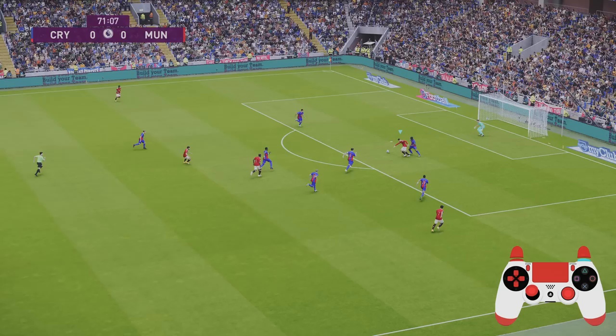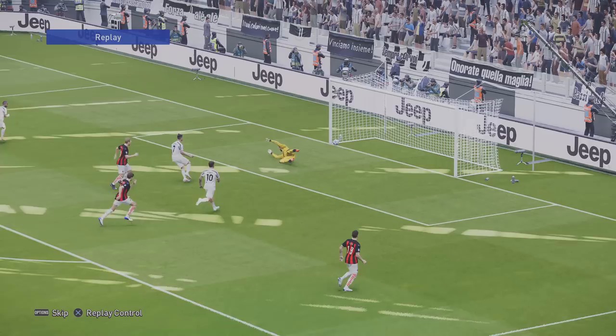When it comes to first touches in the box, check out my supercancel tutorial because that's exactly what you're seeing here — activating supercancel just to spin the defender. So it allows you to turn quickly, get free, and avoid that physical contact before finishing into the back of the net.